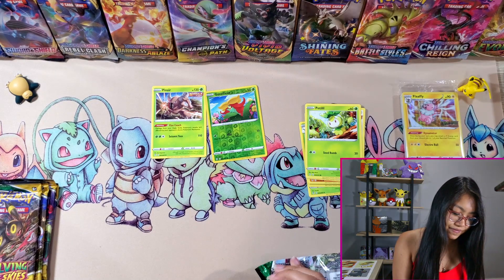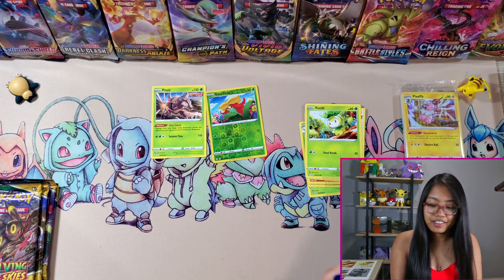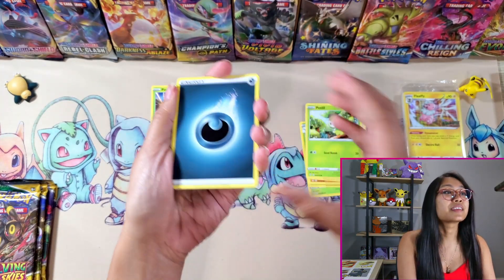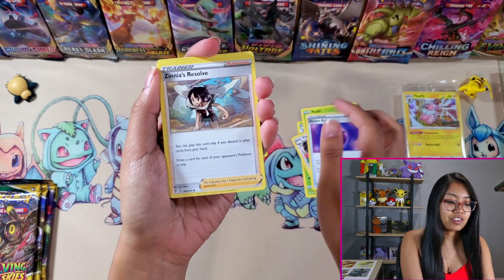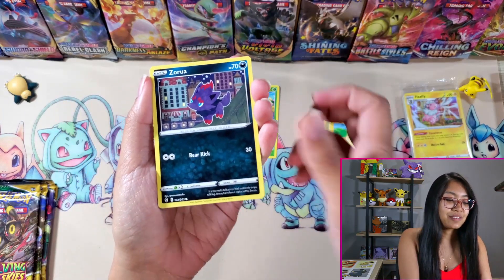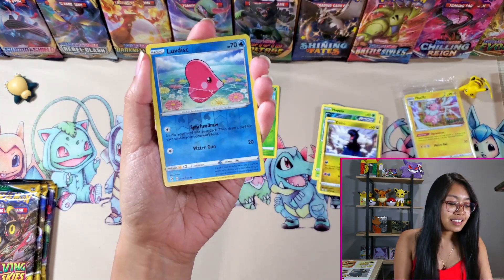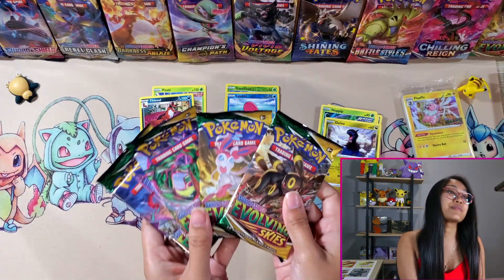Let's see if this Rayquaza can get us any luck to put us on the board, because right now we got nothing. We got Dark Energy, Vigoroth, Dream Ball, Zinnia's Resolve, Marill. I hope you guys are all having some fun pulling some Celebrations — I should be getting my Celebrations product soon. Definitely jealous of a lot of people opening it but I'm excited, can't wait to get my stuff. Luvdisc Reverse and a Feebas non-holo. So far nothing yet.